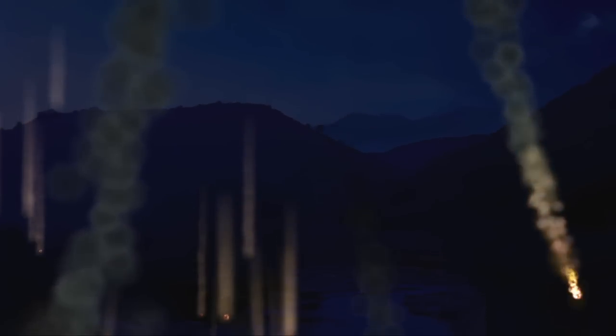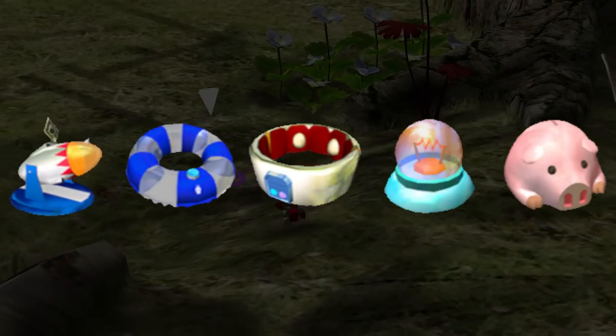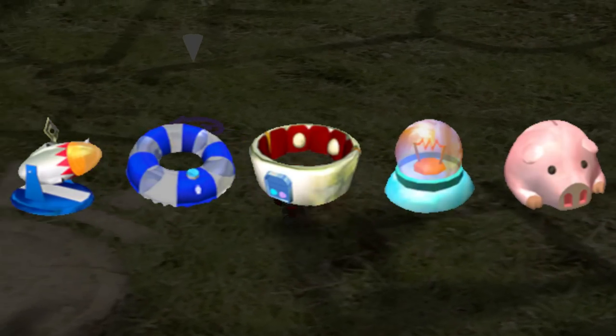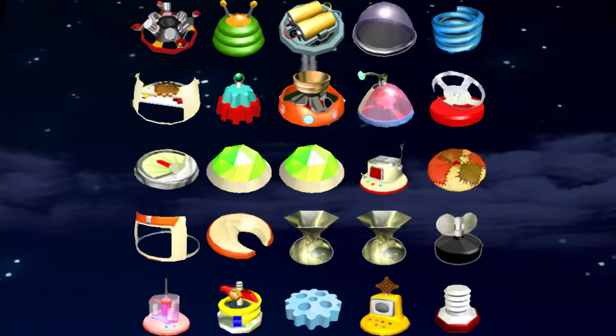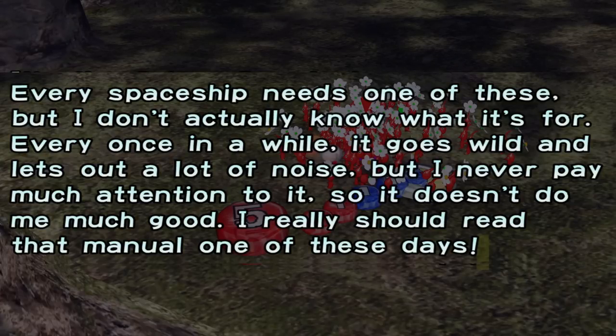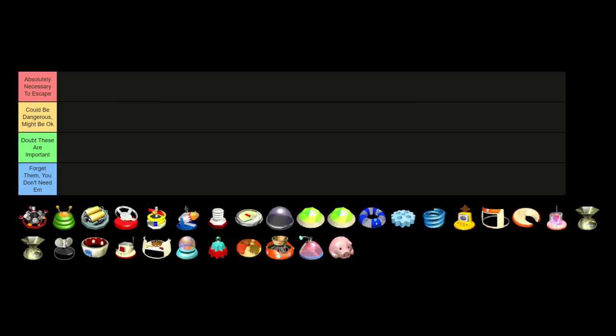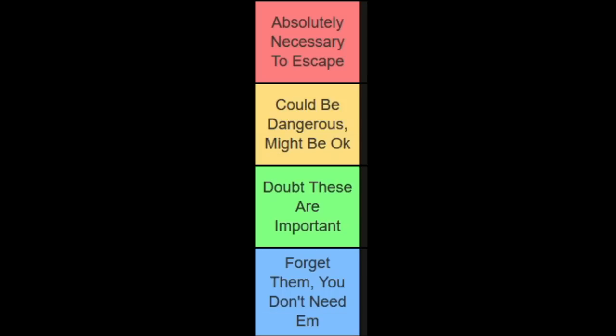In Pikmin 1, Olimar crashes his ship and must find all 30 parts to escape. There are 5 optional parts in-game, where if you hit the 30-day limit and still don't have them, Olimar will still escape the planet and you'll technically win. However, the legitimacy of those 25 pieces is questionable. A lot of Olimar's descriptions give off the impression that maybe some of these shouldn't be necessary, which is why we're doing a tier list to rank every part on its actual necessity. Our tiers are: absolutely necessary to escape, could be dangerous to go without, doubt these are important, and forget them — you don't need them.